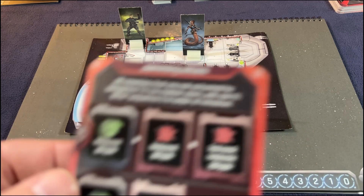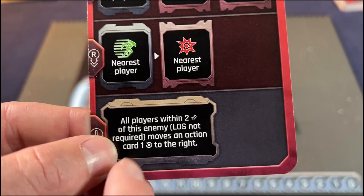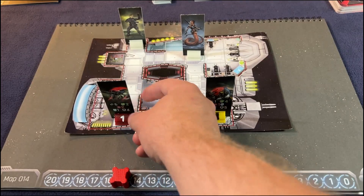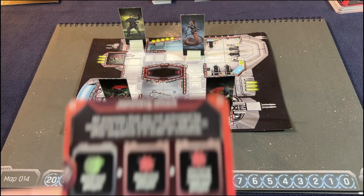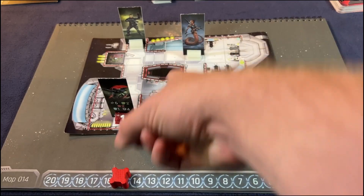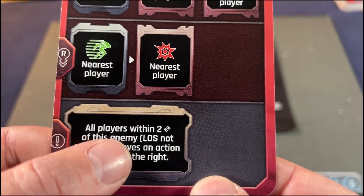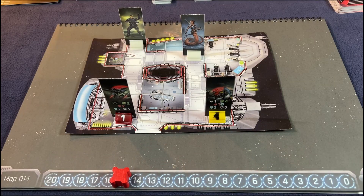Now it's the enemy turn — the red activates. Jamming attack: all enemies not activated by the sequence use the exclamation mark. The first one moves toward the nearest player, but he has a range of six so he doesn't need to move. He attacks the nearest player — that's me — for two damage, so I go down three to one shield. The second isn't within line of sight.